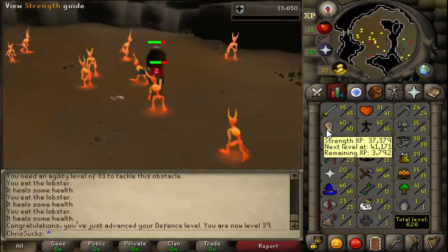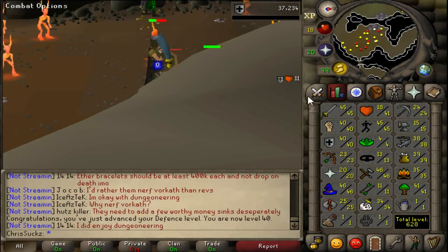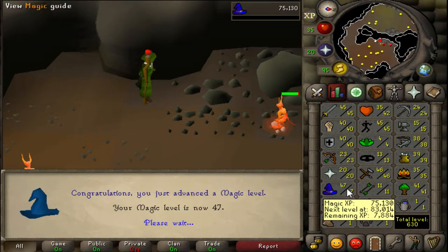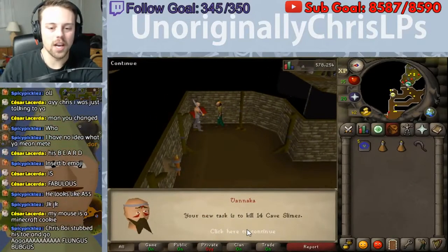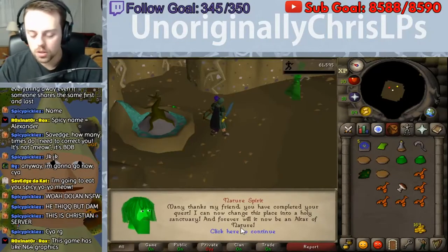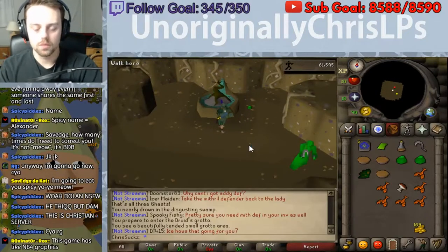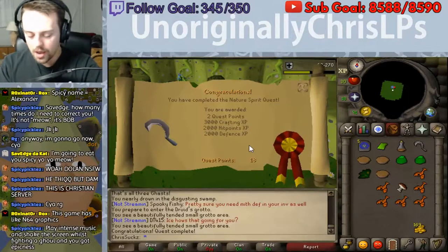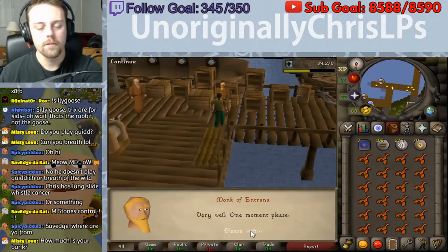Teleporting to Camelot actually unlocked an Achievement Diary thing. I got another level there - one more level in defense and I'll unlock the ability to use rune armor. And there it is. Rune armor is the first kind of not-newbie armor. It's pretty much the highest armor you can get in free-to-play. Here's me getting a cave slime slayer task at the start of the stream. Here's me completing the Nature Spirit quest, which is a prerequisite for doing Fairy Tale - that was a huge goal, and the first big milestone for teleporting around. And I got another Morytania Achievement Diary thing by praying at that altar.